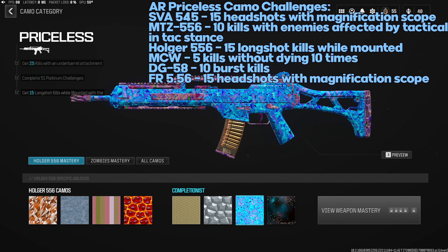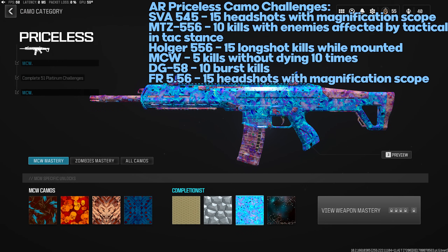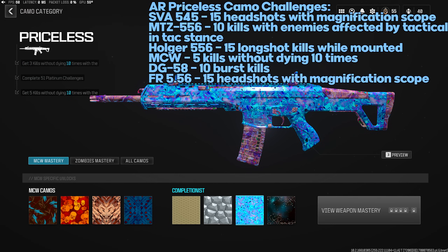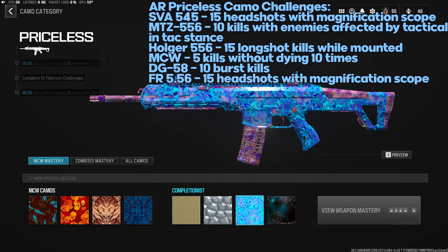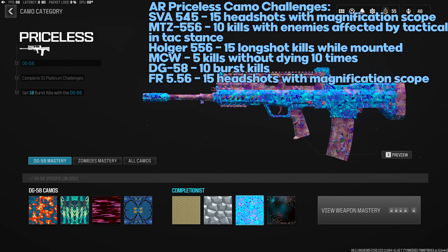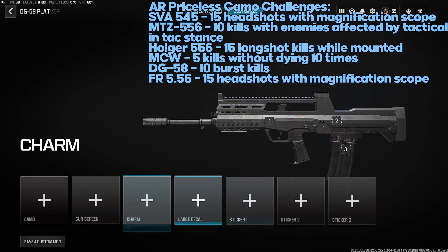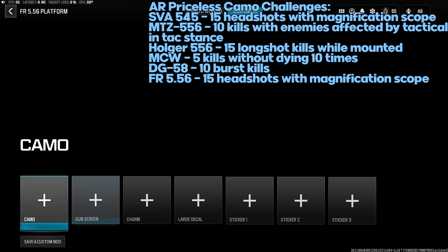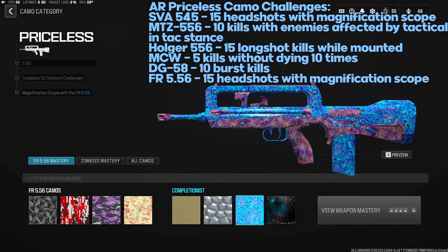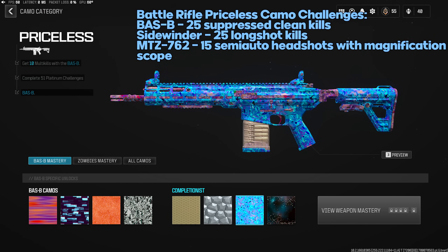MCW Priceless: five kills without dying 10 times — currently bugged so just get the total kills, but if patched use silencers and stay off the radar. DG-58 Priceless: 10 burst kills — play Hardcore to confirm burst kills. FR 5.56 Priceless: 15 operator headshot kills with a magnification scope — use the Slate Reflector and Hardcore is recommended. Battle Rifles Priceless: 25 suppressed clean kills — in my experience a clean kill is just a normal kill, so put on a suppressor and get 25 kills.